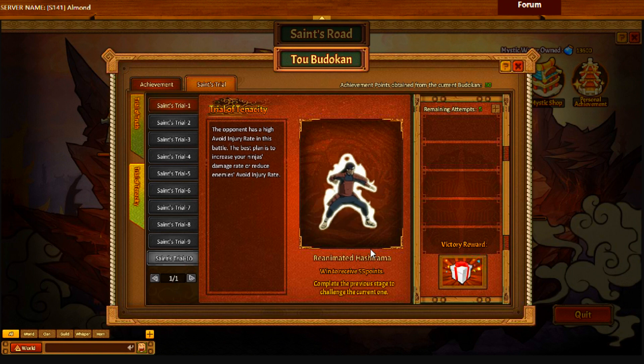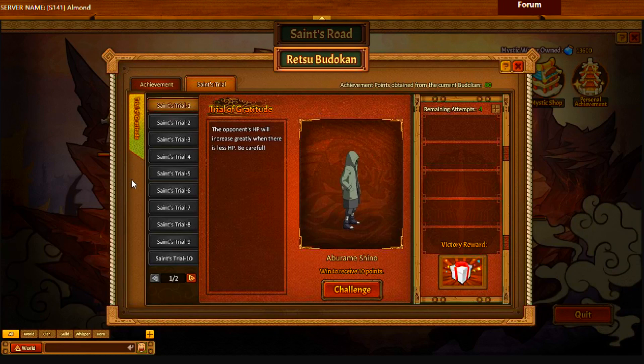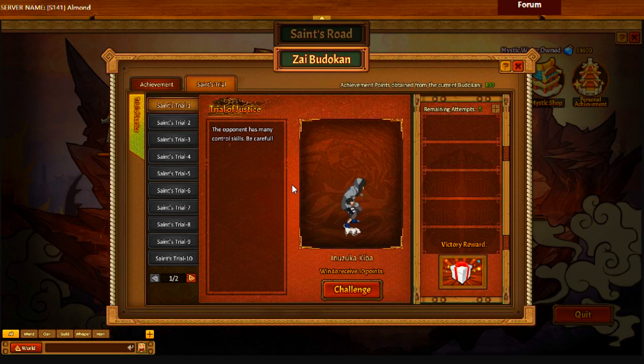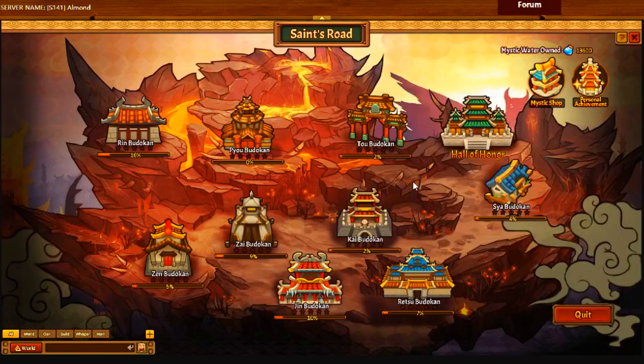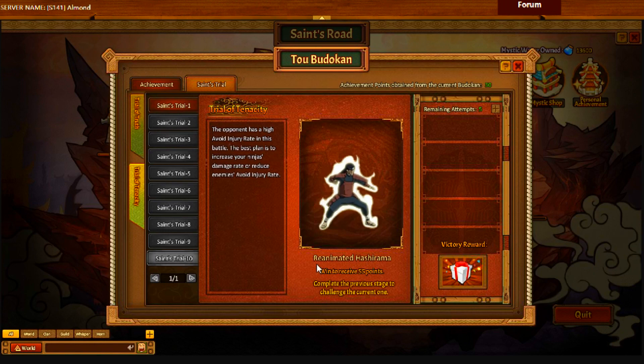Reanimated Hashirama — that's so scary. And this one doesn't have another one — some of them have two. Has a chance to release control skills after being attacked in this battle. It will take damage reflection skills — it won't be easy to cope with. So that's the one like Final Sasuke where the more damage you do, you take damage back. The two Paduken is the only one with Trial of Tenacity, which is insane considering it's Reanimated Hashirama.